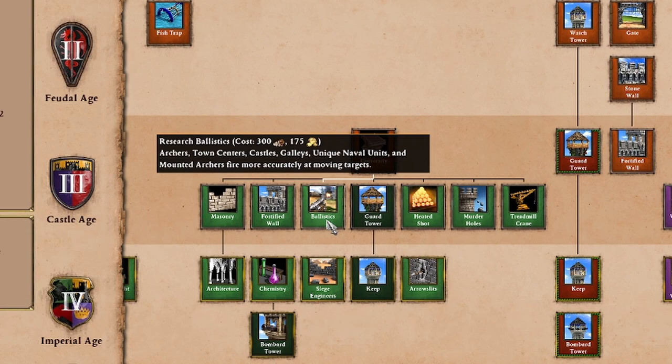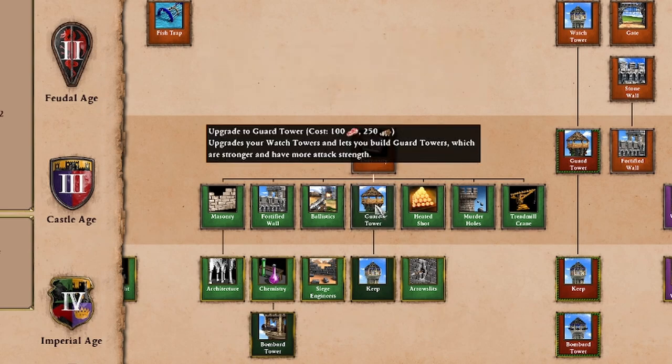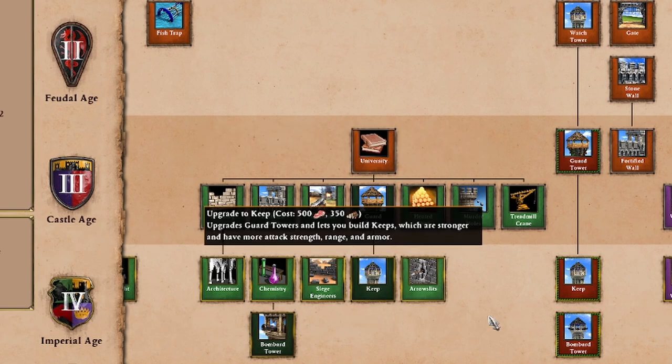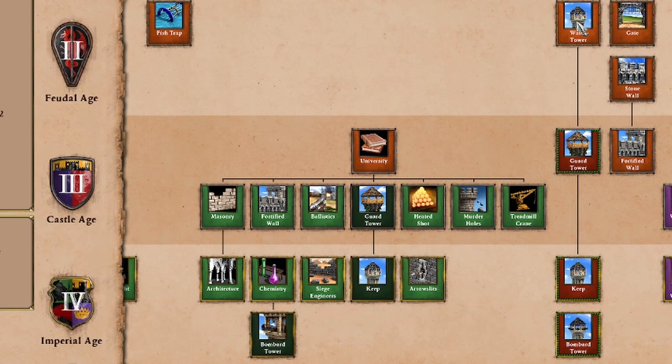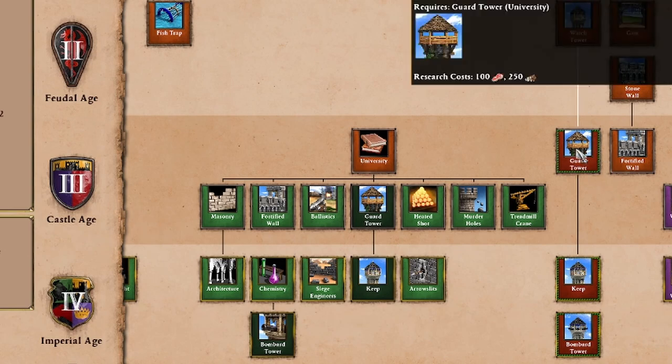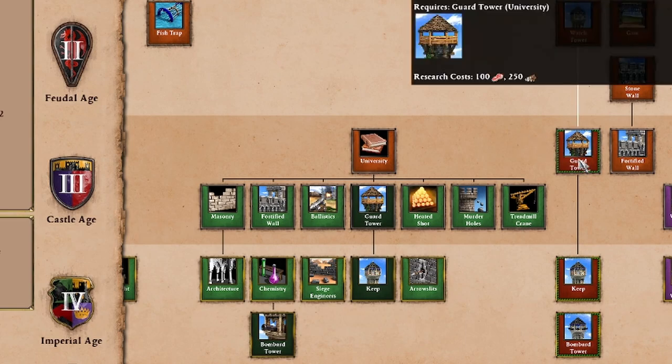Next on our list is towers. You start off able to build a watchtower in feudal age, but to research guard tower you're going to need to research that from the university. Keep and bombard tower as well. Our watchtowers don't have a lot of HP in feudal age — we start getting up to guard tower, which is going to increase the HP, the damage, and the building armor. The guard tower is not a very expensive upgrade — it's only 100 food, 250 wood. So if you are investing into towers already, you might as well pick it up.